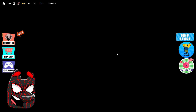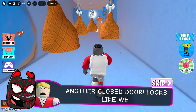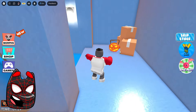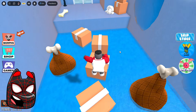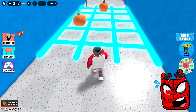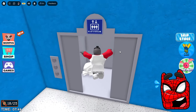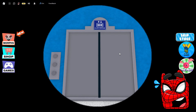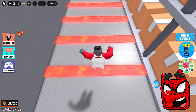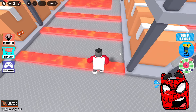It looks like the developers disguised the exit from the ventilation. And now we go to the meat department, and in this meat department there are huge pieces of meat hanging on chains. By the way, I am very surprised that our character does not freeze because logically we are now in a large refrigerator. I think we should stop looking for logic in this game again because now we are trying to escape from a supermarket that belongs to some huge black monster in a suit.